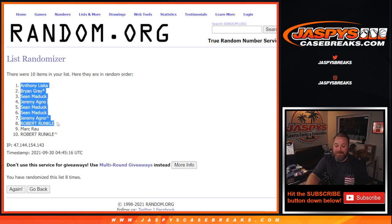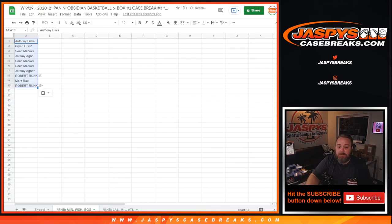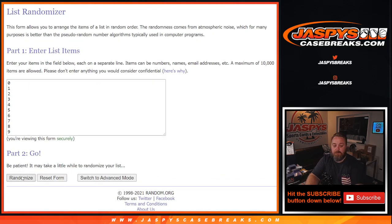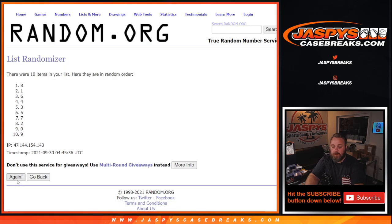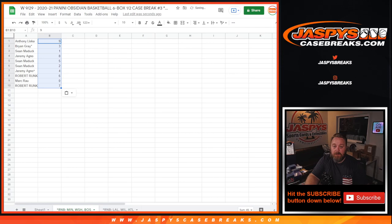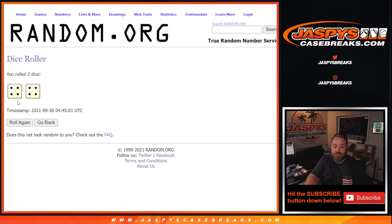Eight times on the names — Anthony Liska down to Robert. There's the tab for the Timberwolves random number block. And eight times on the numbers as well. Eighth and final time — from nine down to seven. Numbers eight times, customers eight times, dice eight times.